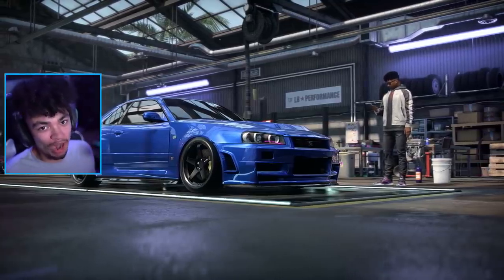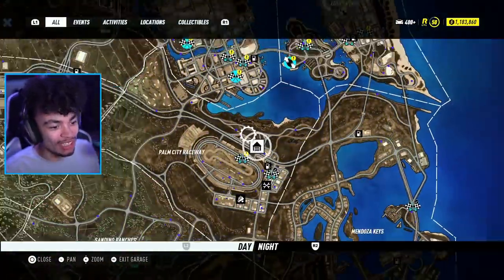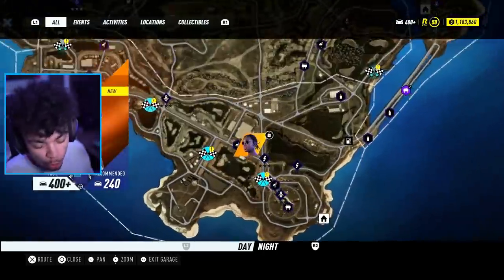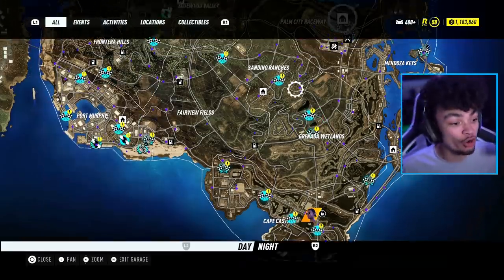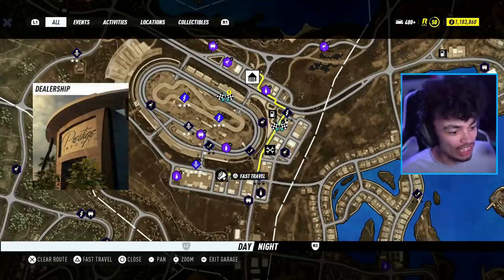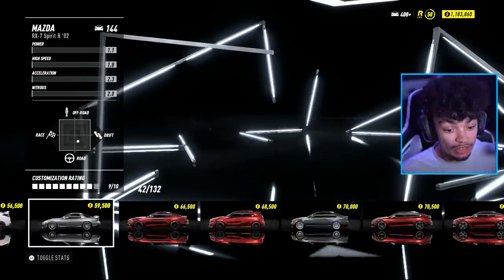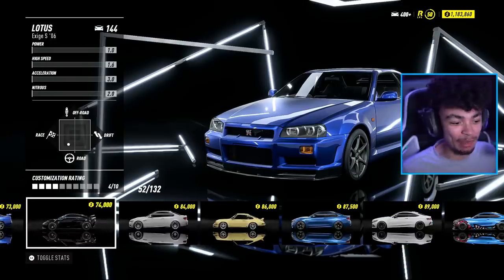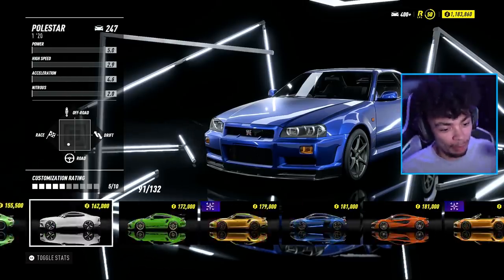Back on Need for Speed Heat — not really a surprise. Today it's time to carry on with the progression. The main story is complete but there are still off-road events to do, which is the particular focus today. Normally the go-to would be a Ford Raptor, Focus RS, or even a Skyline since it's all-wheel drive and easy to make into an off-road car.